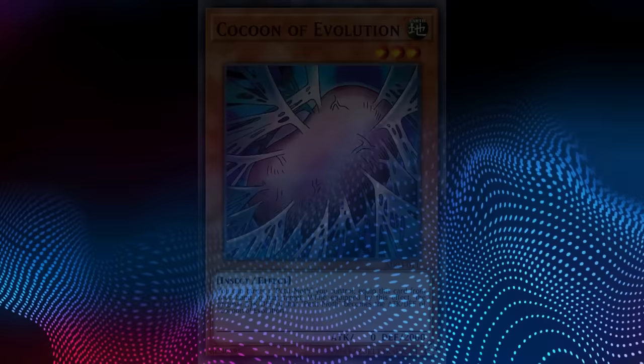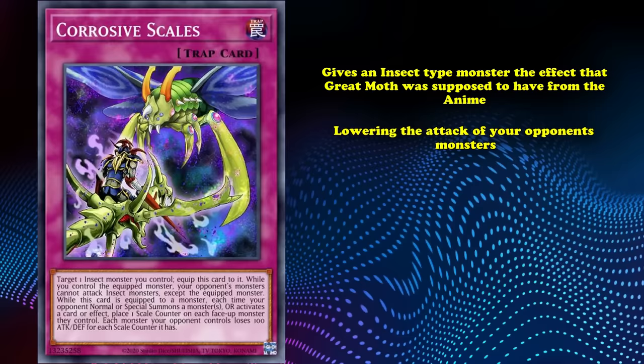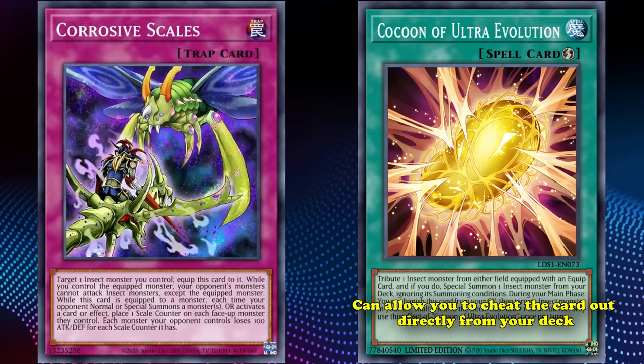As a side note, much later on they printed a trap card called Corrosive Scales, which basically gives an insect-type monster the effect that Great Moth was supposed to have from its anime appearance of lowering the attack of your opponent's monsters. If the moth had the effect of Corrosive Scales built in baseline, it would still be bad and not worth playing because of the Cocoon of Evolution mechanic. Although they did release the spell card Cocoon of Ultra Evolution, which can allow you to cheat the card out directly from your deck as a way to finally let people play the card in an actual duel. But even then, you're better off bringing out the reprinted Insect Queen card instead.